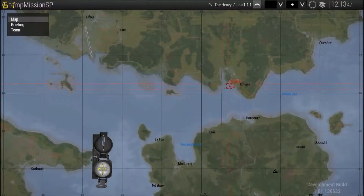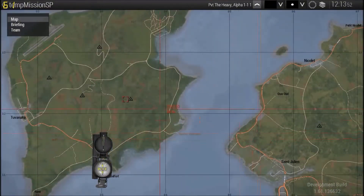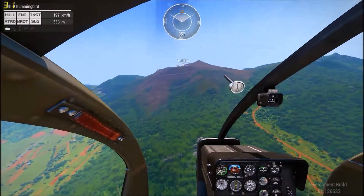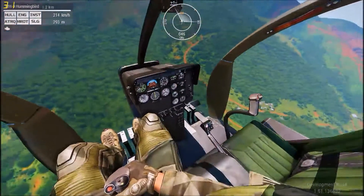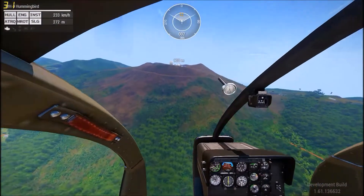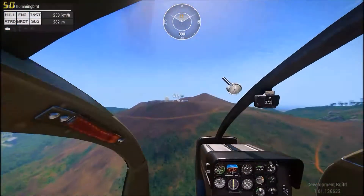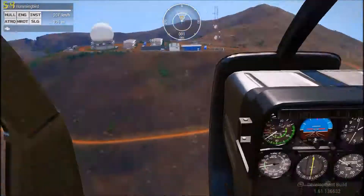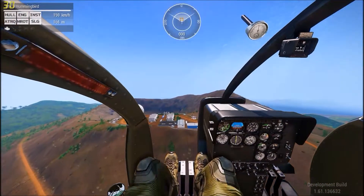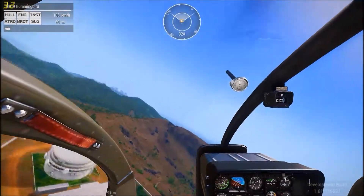If you want to go from this island to that island, you either need a boat, or an amphibious vehicle that drives in water, or a plane or helicopter. Or you could swim, but if you've got a cool car in a wasteland server, you probably don't want to swim.